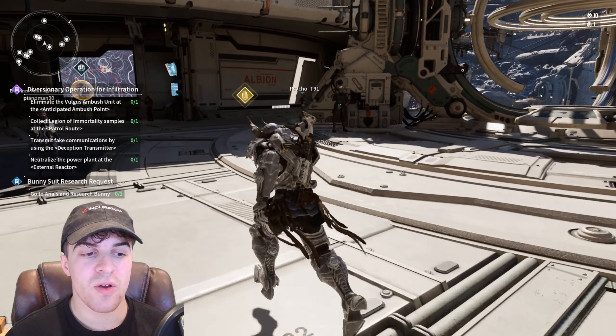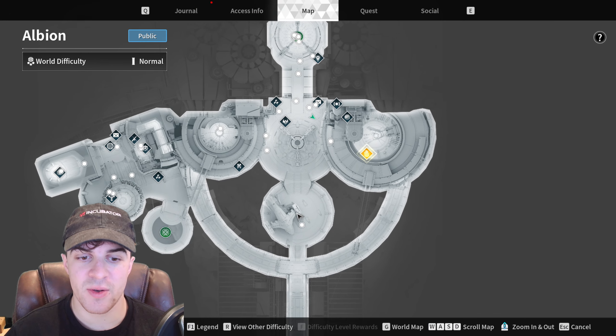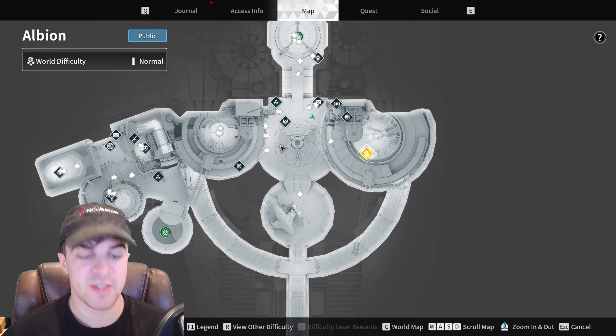In today's video I'm going to teach you how to go to Anais and research Bunny in the First Descendant. It's slightly unclear and there's nowhere marked on the map for it, but it's very simple.